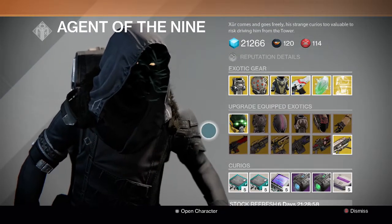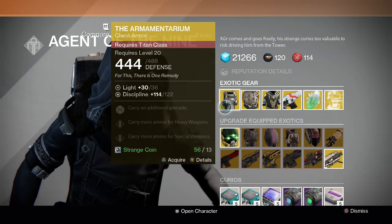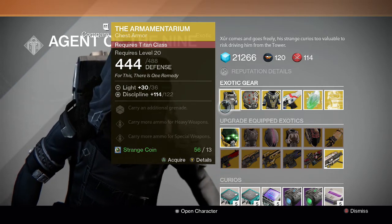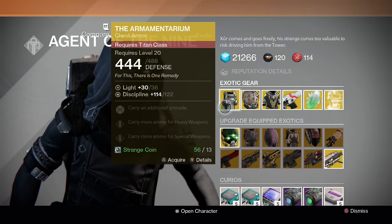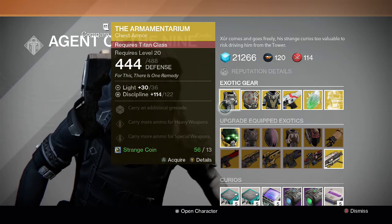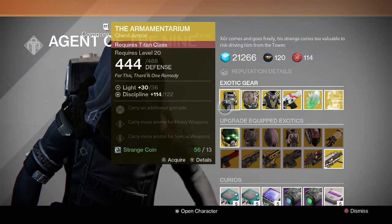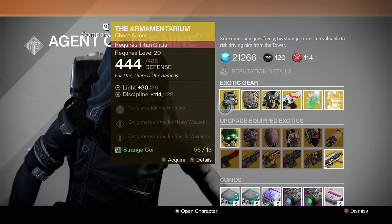For the Titan we have the Armamentarium chest armor. It lets you carry an additional grenade, carry more ammo for heavy weapons, and carry more ammo for special weapons. I recommend this exotic 100% for Titans. It is one of the best Titan exotics in the game, so if you don't have it yet go ahead and pick it up. It's a really good exotic.